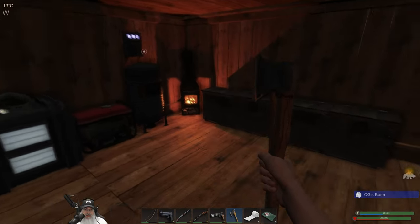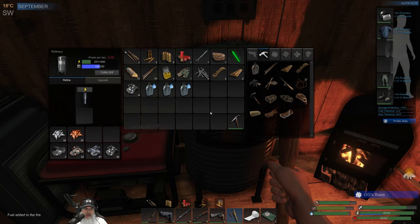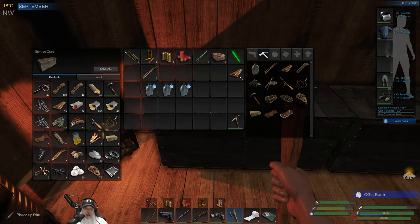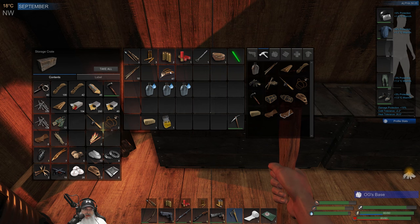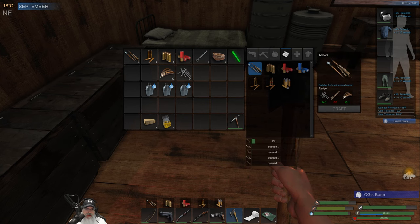Good morning — I just went out, cut some wood, hit a couple of crates, collected some potassium. I'm not running the potassium refiner right now because I want the power to build back up. Let me put all this stuff away. I'm going to keep some sticks and grab some feathers so we can make a bunch of arrows.